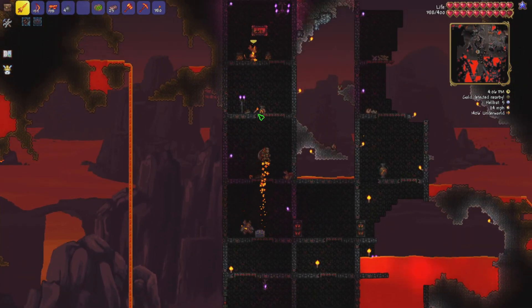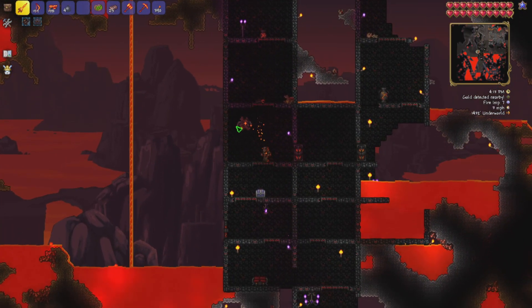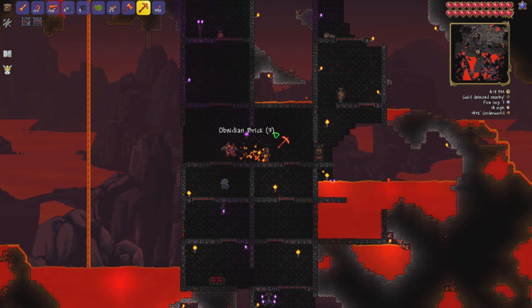Okay, so yeah — we'll be opening all of the shadow chests we find. We're going to build a massive bridge around hell, and then obviously our main aim is to defeat the Wall of Flesh.